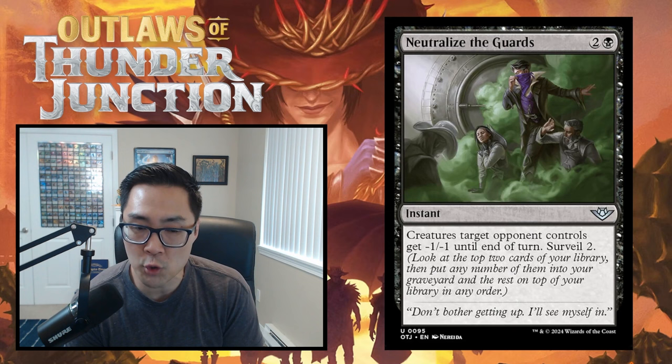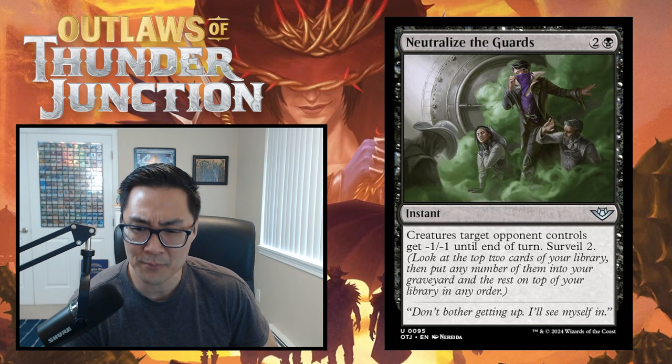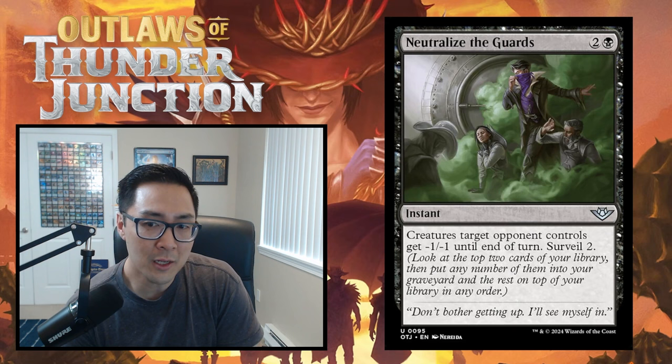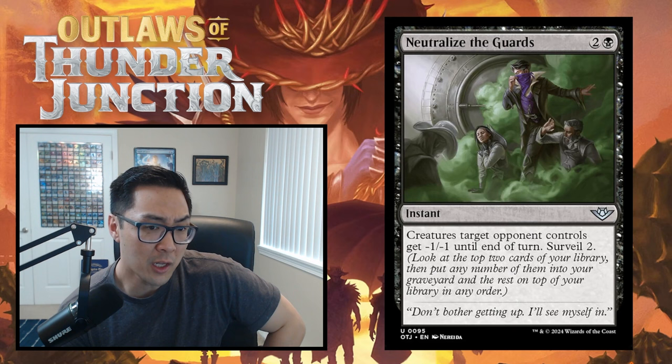Neutralize the Guards is two and a black instant - creatures target opponent controls each get -1/-1 until end of turn, surveil 2. This is a high-ceiling, high-floor type card - there are instances where it does almost nothing, and instances where it's amazing, especially if your opponents have lots of 1-toughness creatures. The nice thing is it's one-sided, so you won't lose your own creatures. I'm starting this at D, noting it can become a sideboard C or better depending on the matchup.